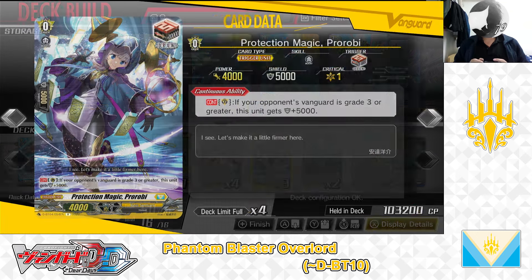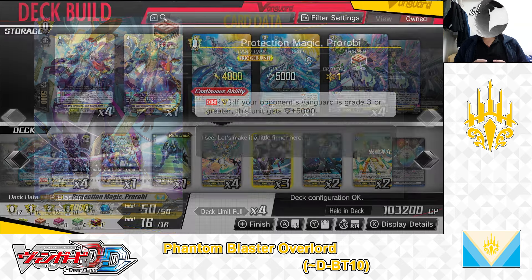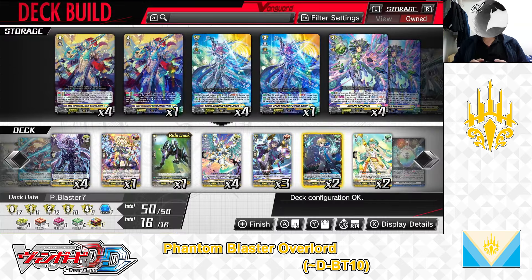Next up, the Grade 0, Protection Magic Khorabi — draw trigger. Skill: Continuous as a guardian — if your opponent's Vanguard is Grade 3 or greater, this unit gets plus 5,000 shield. When used to guard with while the conditions of the skill are met, Khorabi can serve as a potential 10,000 point shield on its own. We have 3 in the deck.